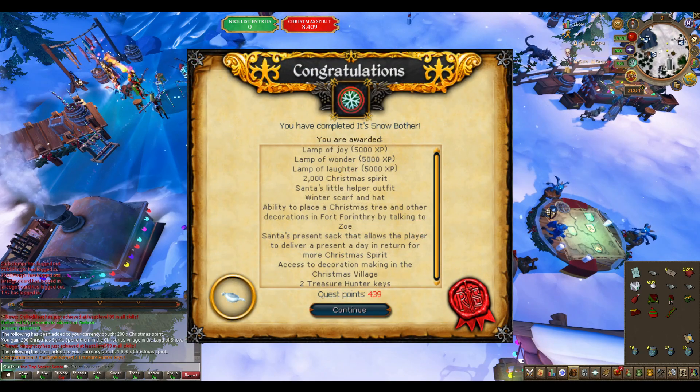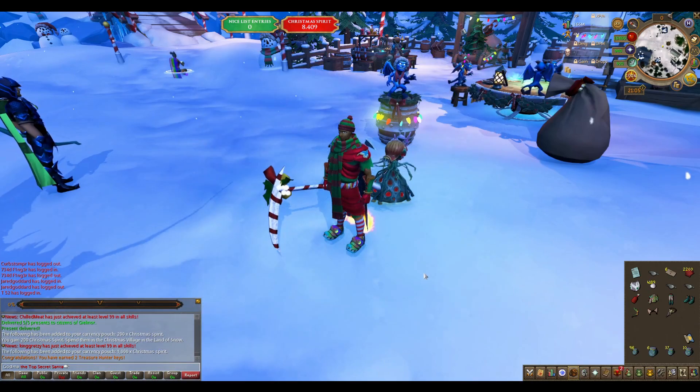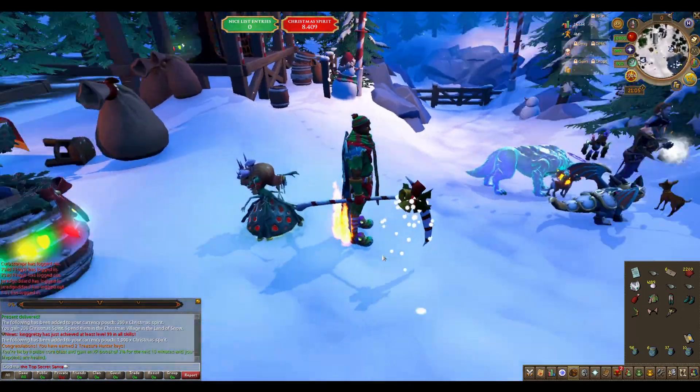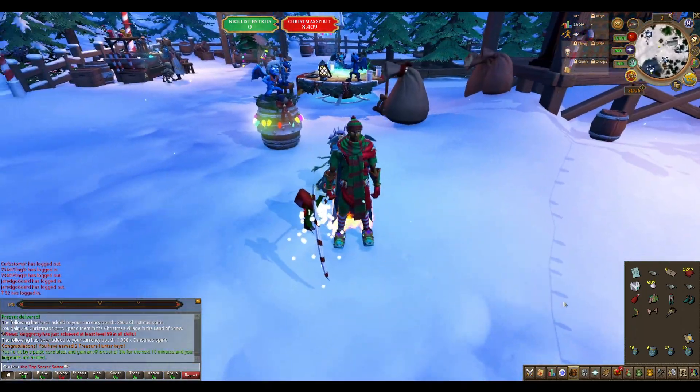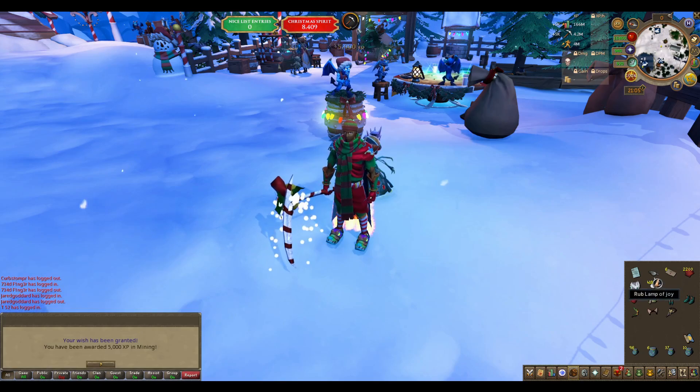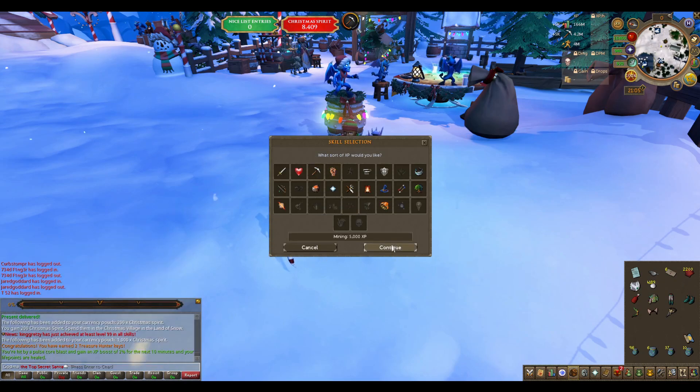The rewards are three 5000 XP lamps, 2000 Christmas spirit, Santa's little helper outfit, green and red winter scarf and hat, the ability to deliver one present a day in return for more Christmas spirit, access to the decoration making bench, and two treasure hunter keys.